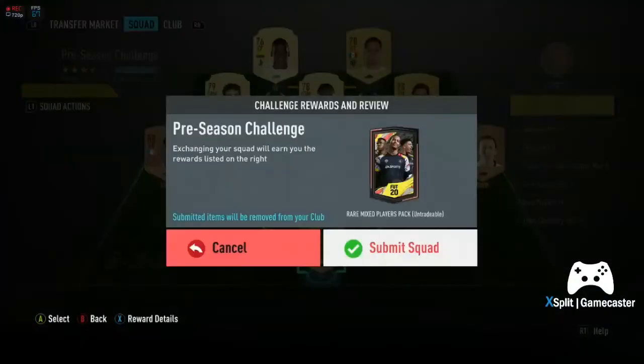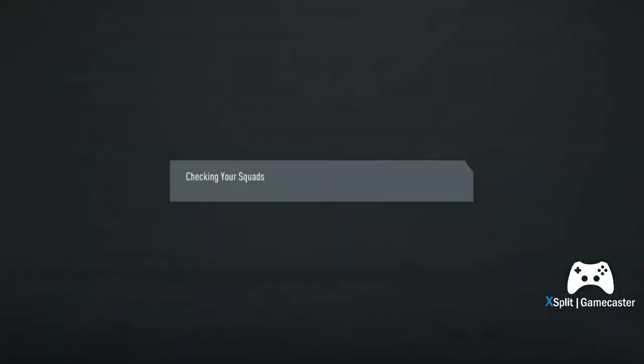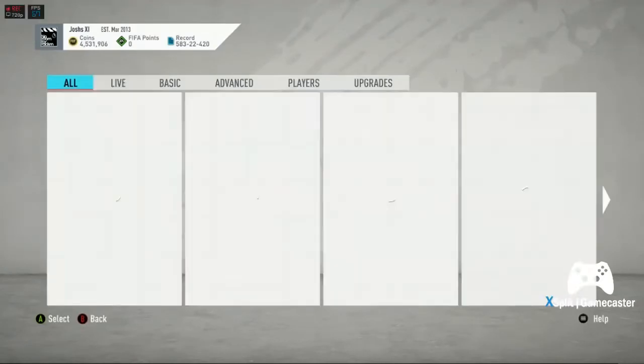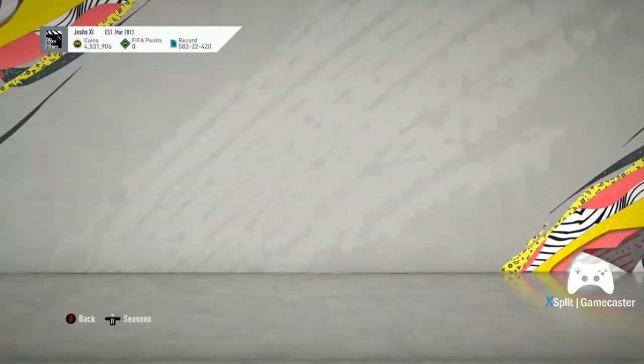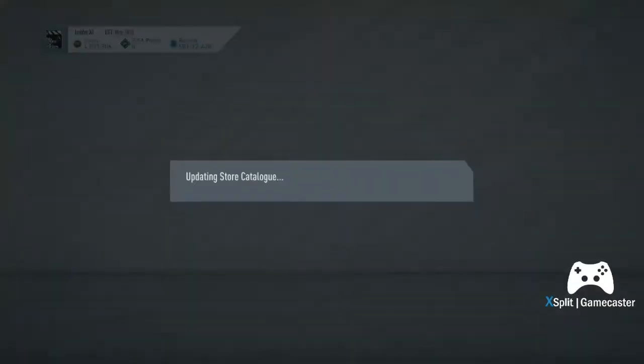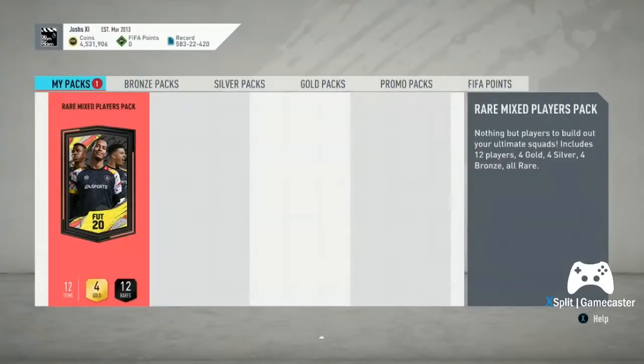As always, we'll submit the squad and go open the remix players pack to see if we can get anything — although based off my recent pack luck, I'd suggest that's highly unlikely. Let's browse packs, open the remix players pack, and see if we can at least get a board or a walkout, which we haven't managed to do in recent days.